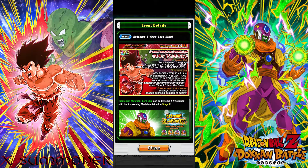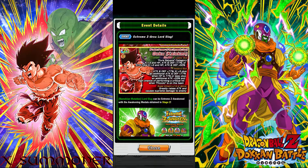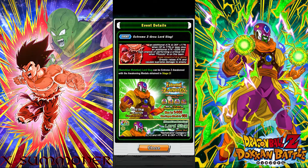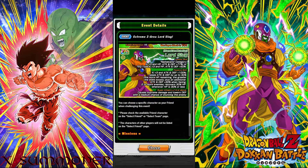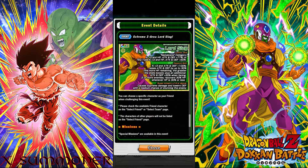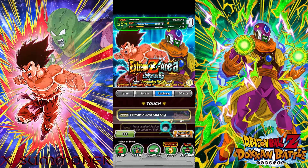He's in the Pure Saiyans category: Ki+3, HP, attack and defense +77%. Or Strength type: Ki+3, HP, attack and defense +50%. The new Lord Slug, also free to play, is in the Namekians category: Ki+3, HP, attack and defense +77%. Or Tech type: Ki+3, HP, attack and defense +50%.